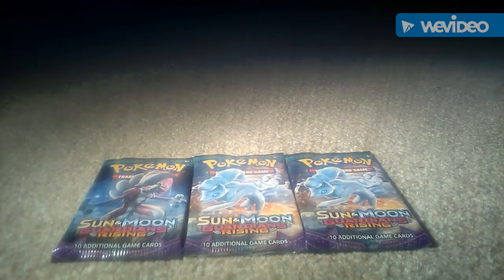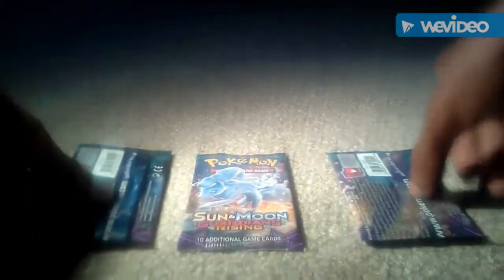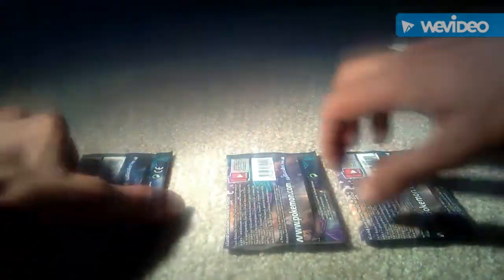Welcome to another episode of GMG News with your host General Music. Everyone stay tuned for more videos popping off in the next couple of weeks. So today guys we're unboxing 3 packs of Pokemon trading cards. These are from the Sun and Moon Guardians Rising Booster Packs. I will be giving away the free codes for each one of these packs — 3 codes for the 3 packs. Go to www.pokemon.com to find out more about the latest and greatest things Pokemon.